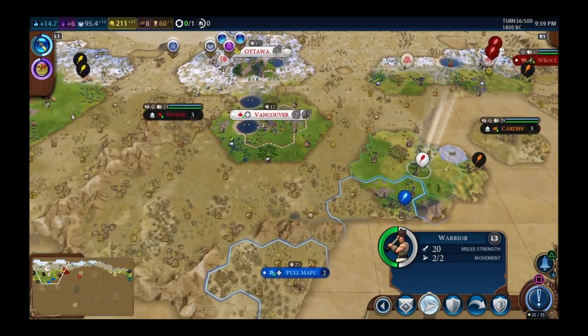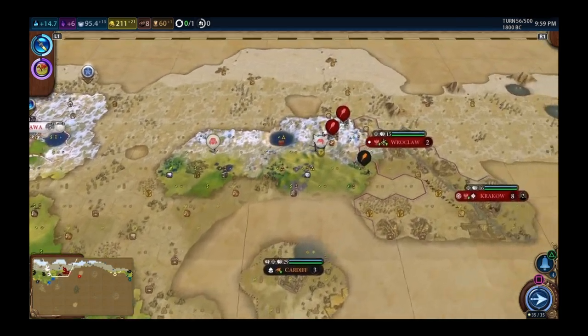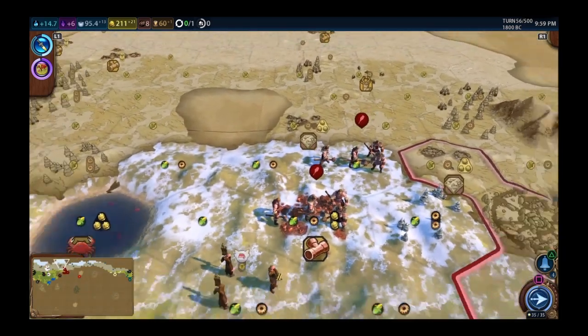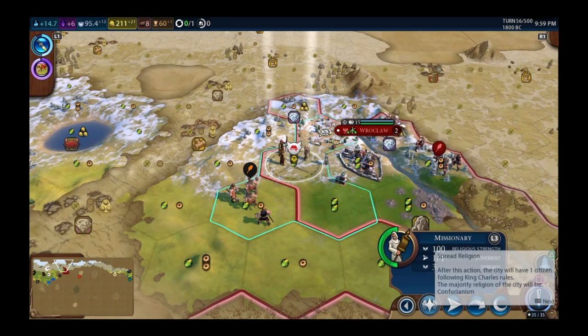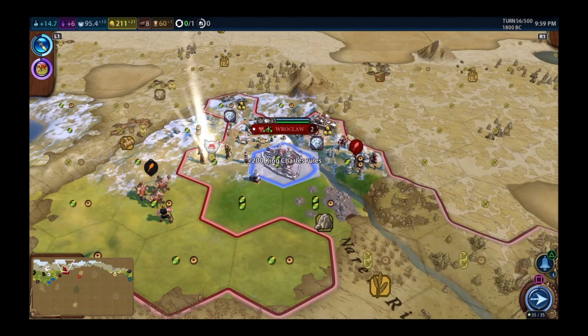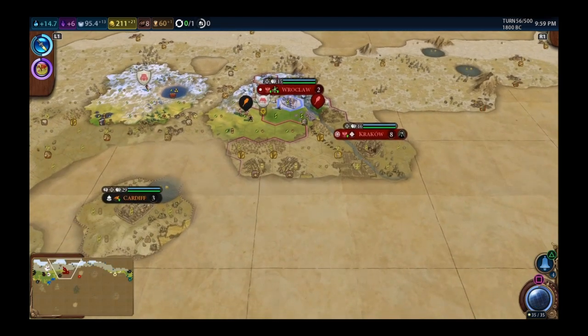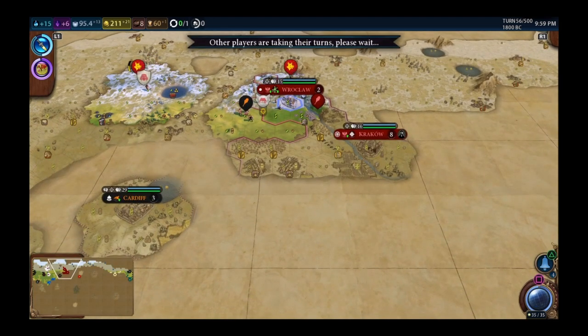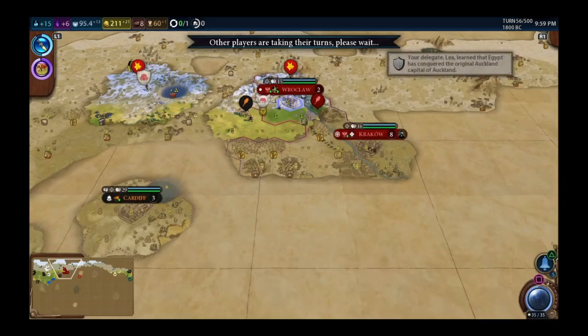Vancouver grew to pop 2. Amani cycling around is giving me 4 era score — that might be the difference for the golden age. The Twins unit: really strong fighters and terrain doesn't affect their movement speed. Parked the warrior on defense. I do not want Poland's warriors crossing into my area.